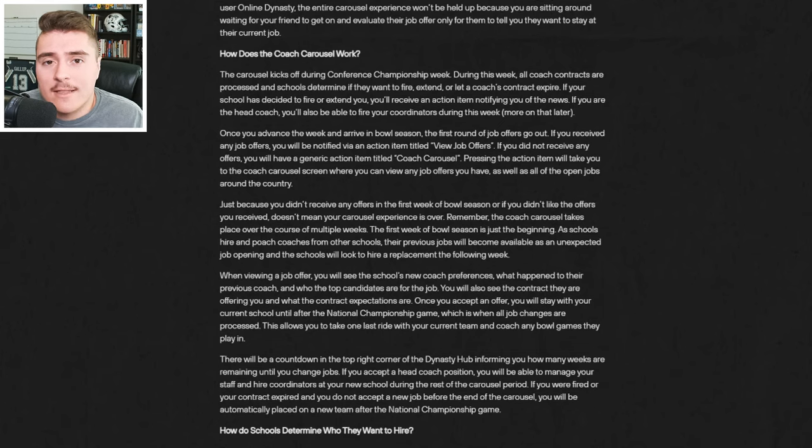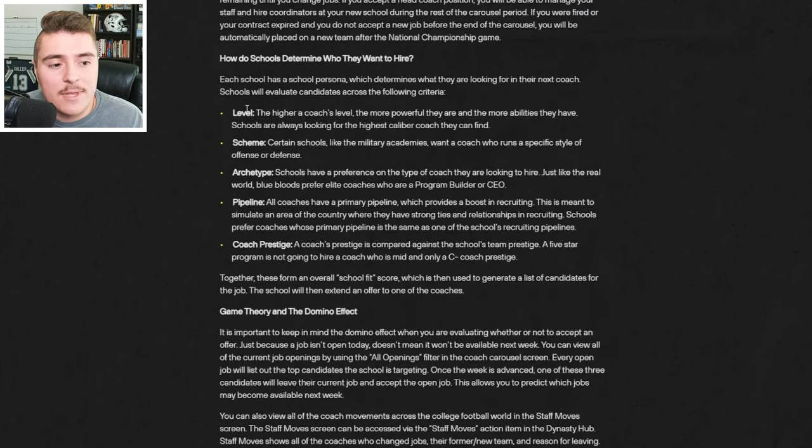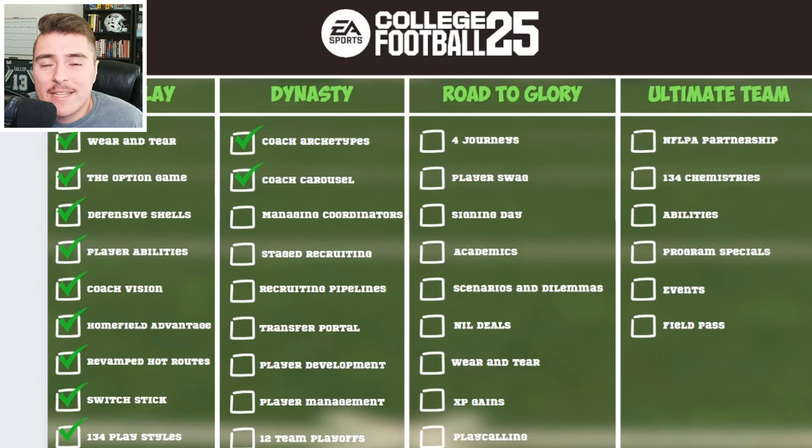A really interesting part brought to life in Dynasty is the coaching carousel. It kicks off during Conference Championship Week, and when you're hitting that carousel window, they evaluate on level, scheme, archetype, pipeline, and your prestige. It's all about finding the right fit, and the same can be said for managing coordinators — make sure you find the right offensive and defensive coordinators. You can hire and fire, but you can't control the path they go down with their abilities.